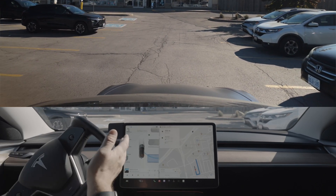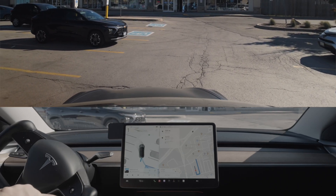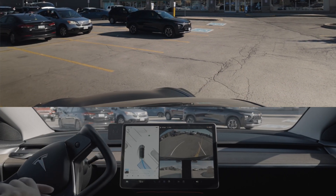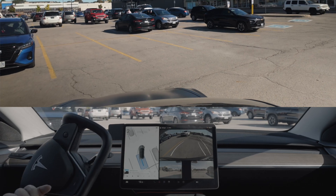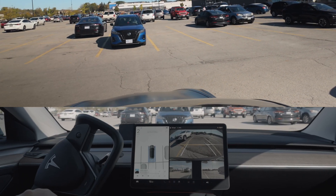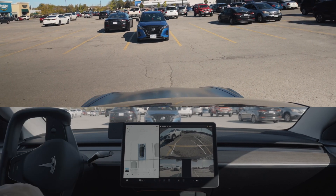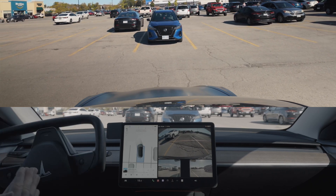That braking for the branch sticking out onto the road — it's completely on the side of the road, but for some reason it thinks something is there, so it kind of brakes at the last second. I thought it was going to go smooth, but it didn't. Anyway, a bit of improvement over 12.5.4. Excited to get 12.5.5 or 5.6, because apparently that's the good one. At least we're making some progress.